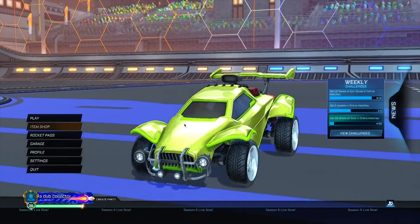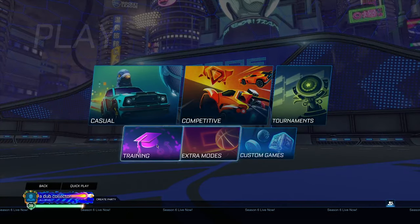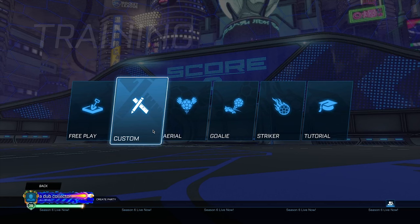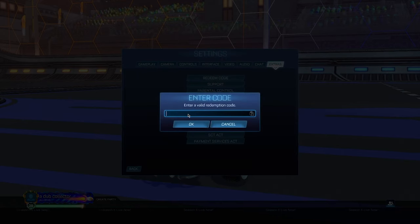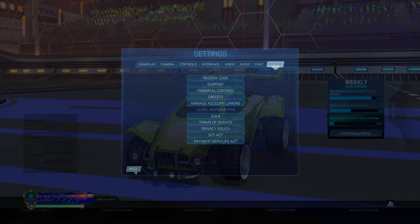After deleting the preset, go back to the main menu. Then go to Play → Training → Free Play, then back out. Do this three times total — Free Play, back out, Free Play, back out, Free Play, back out. Once you've done that, go back to the main menu, then Settings → Extras → Redeem Code, and type in the exact same code one more time. Remember, if you want a color, stick with the same color throughout the entire glitch or it won't work. It will say invalid again — that's completely fine.